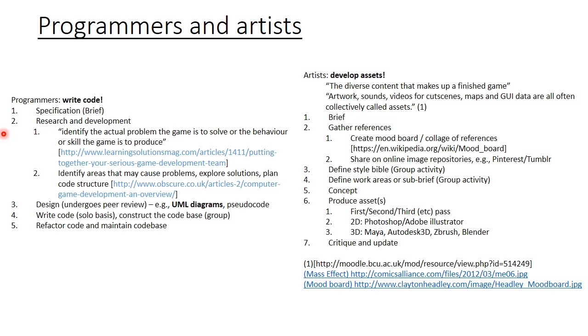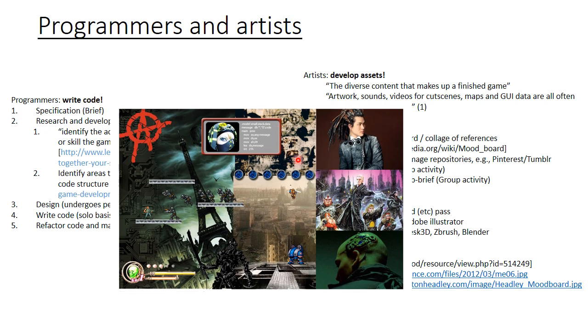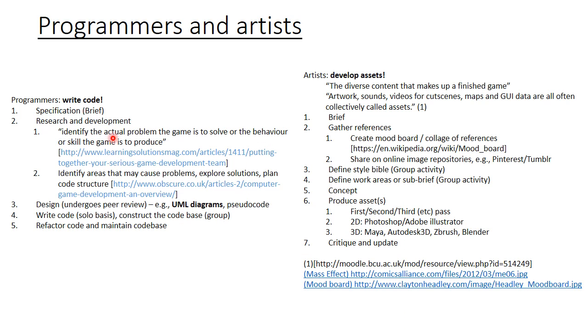While the programmers write the code of the game, the artists develop the assets or the content that will make up a finished game. Both teams will start with a specification, or brief, and then go into their research. For the artists, this is often finding the art style they wish to pursue, with things like mood boards. For the programmers, we try to identify what the game will be and identify problematic areas.